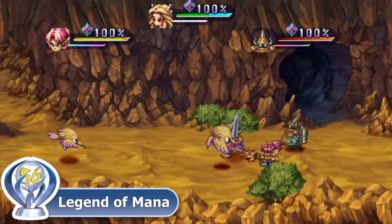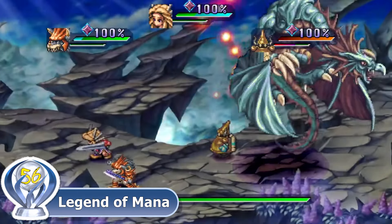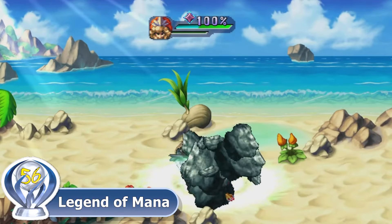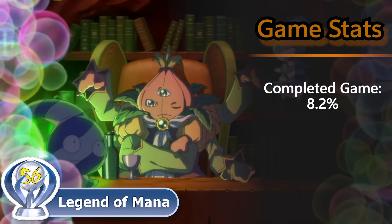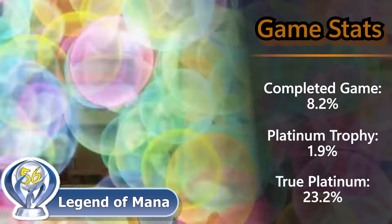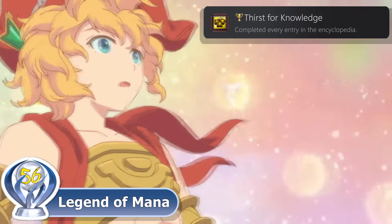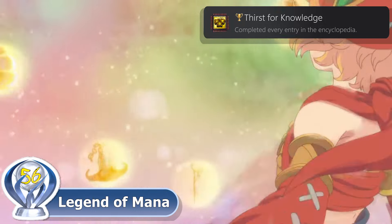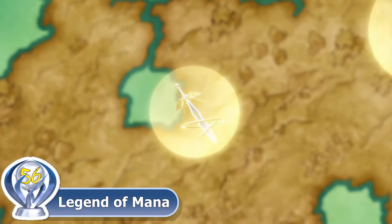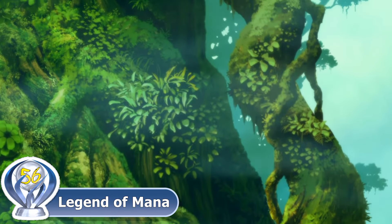The battle system is an action role-playing system where you can have an AI party member assist you, as well as one of your pets or crafted golems as your third member. There are a variety of different weapons and skills to tailor to your combat style. The game has an 8.2% completion rate with only a 1.9% platinum success rate, meaning that 23.2% of those who beat the game managed to get the platinum trophy. The rarest trophy is Thirst for Knowledge, where you have to complete every entry in the encyclopedia. This is another classic RPG I enjoyed playing in my childhood and would recommend to fans of PS1 RPGs.